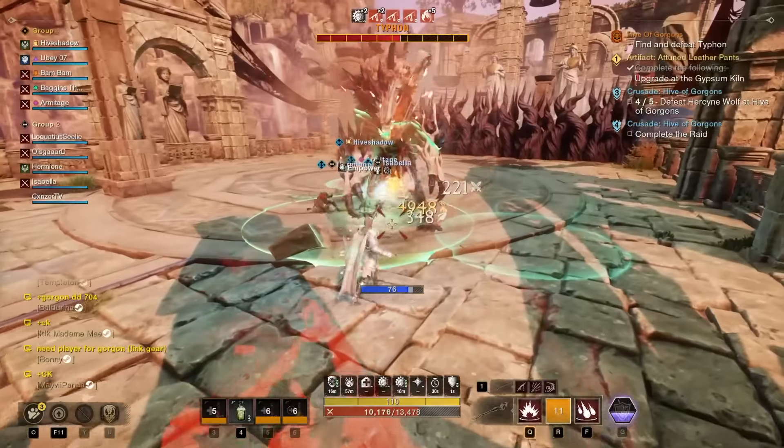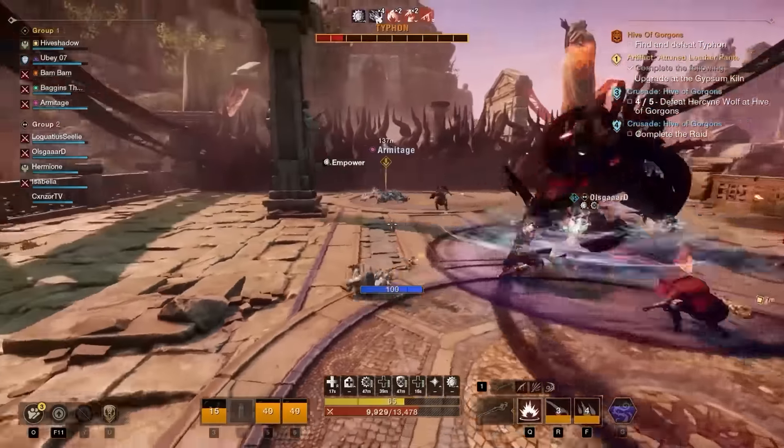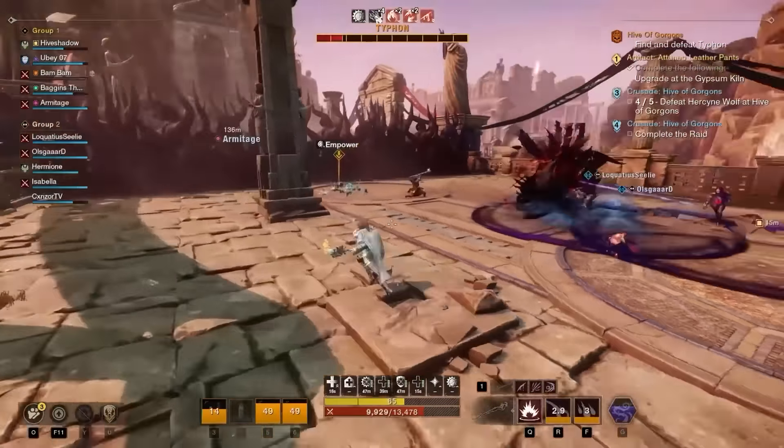The only other major thing to know about Typhon is the phasing. Once Typhon falls below 70% HP, he runs to the next section of the bridge and a new set of pillars appears. If you stay in the previous room, you'll die as it slowly fills with vines — follow him through. The same happens at 30%. One tactic: on the second wave of minions when you're close to 70%, avoid killing the minions and just push the boss to 70% — he phases and the minions all die, he doesn't absorb them, skipping that mechanic entirely.